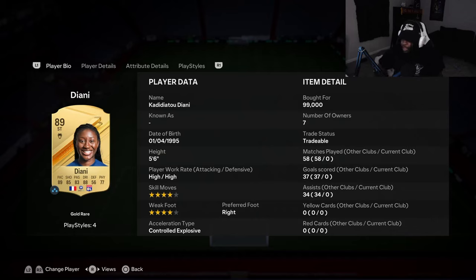What's going on guys, we are back today with another player review. We got a super hype striker right here. I'm not gonna try to say that first name because I ain't about to mess that up, but it's Diani. You see her — 89 rated, high-high work rates, four-star four-star, right foot, acceleration type is controlled explosive.